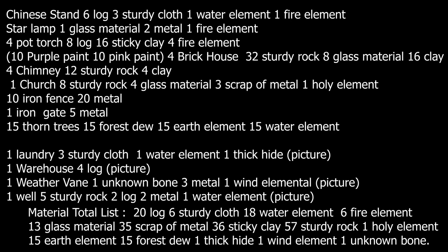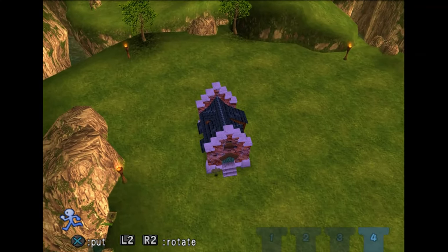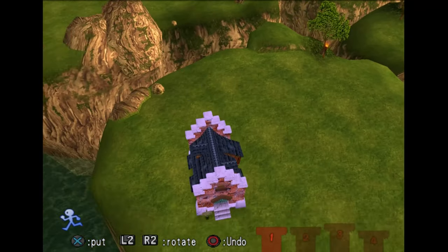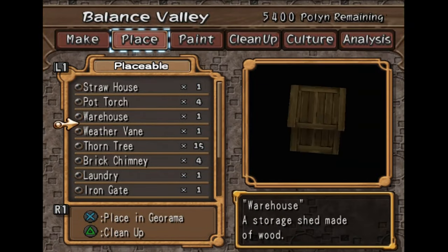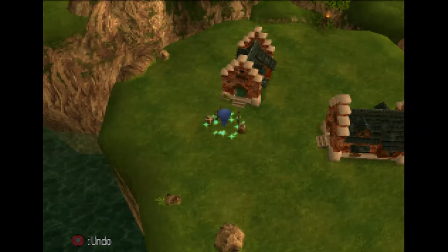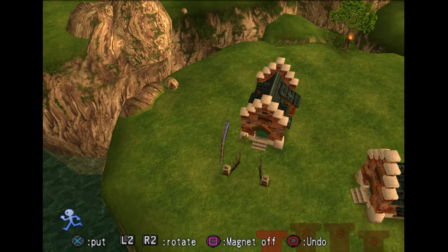We just have a list of all the materials that you'll need. Don't forget to get the 10 purple paint and 10 pink paint. Alright, so we have everything that we need. We're going to put two homes on platform number four and two of them on platform number one.